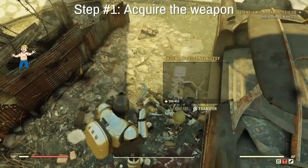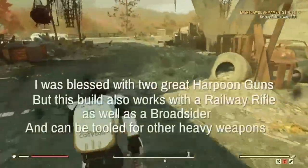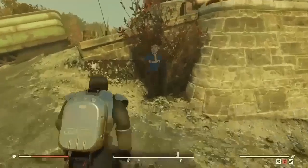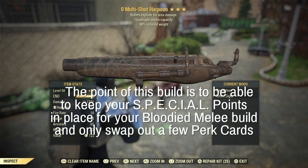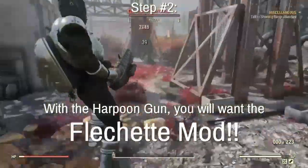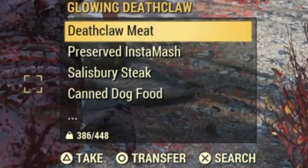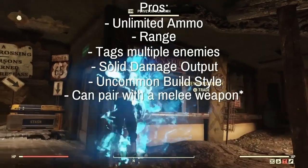Step one is acquiring the weapon itself. I was fortunate enough to get two really great harpoon guns, so I'm going to use them in the example today, but you can also use a railway rifle or a broadsider. What really matters is the effect — you're looking for something that has either quad, instigating, or bloodied on it; bloodied is preferred but quad is also really good. With many of the guns I've mentioned you can get multi-shot mods, which I highly recommend, because in this example I shot a deathclaw one time and got back three harpoons.